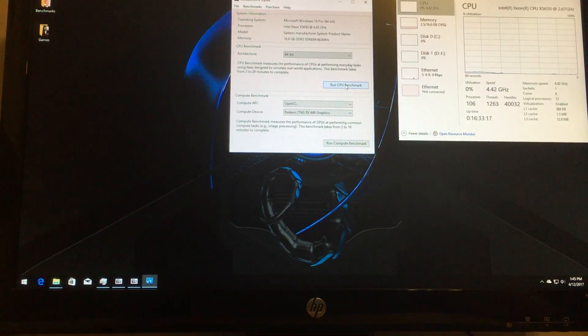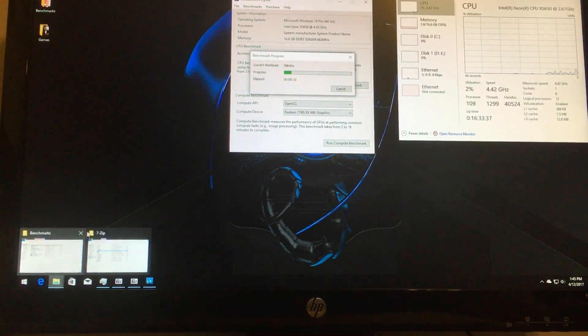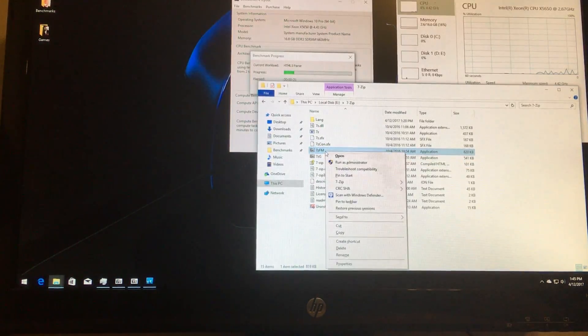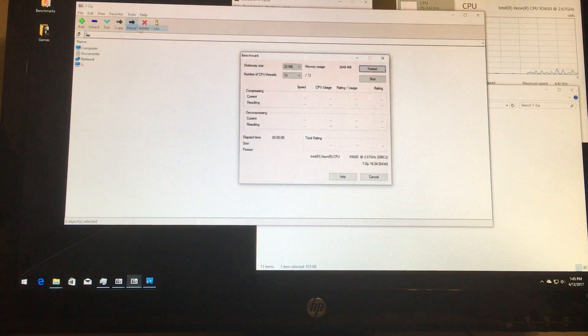This is Geekbench 4. I don't know if I'm doing this right — I've never used this before but it was requested, so we'll start this one. We'll go ahead and let that run. I also have 7-Zip up here — I'm not sure if I did that right either. We'll wait till that's done.